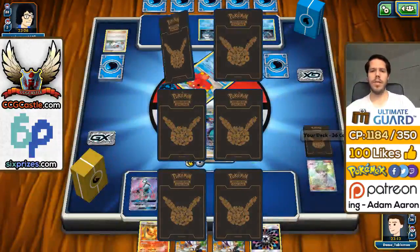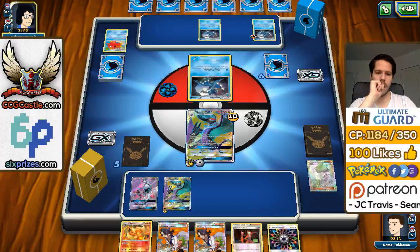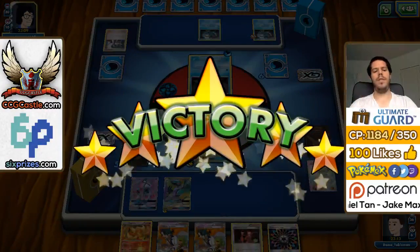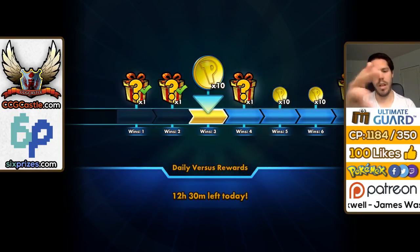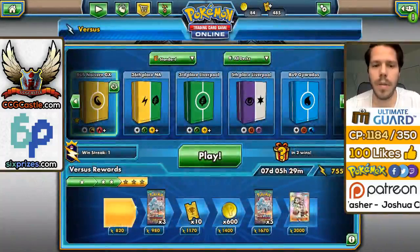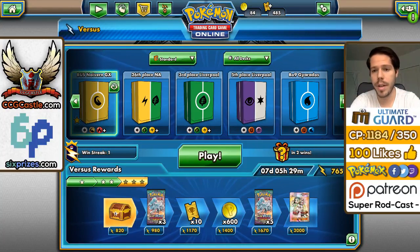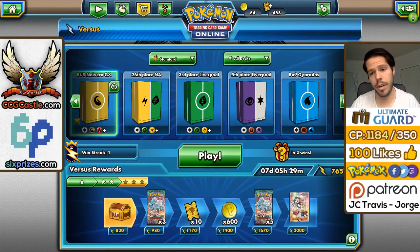My opponent should struggle with no VS Seekers and no access to Tide Surge. It should be pretty good for us. There's a Water Energy, a Sycamore — and there's a victory. The item lock being super, super strong. It seems like the games we got Noivern out early with a backup, we did decently well. Volcanion was definitely going to be a bad matchup for us. Definitely more testing needs to be done to see how effective the Vaporeon tech could be. This will be all from me today guys — thank you so much for watching.